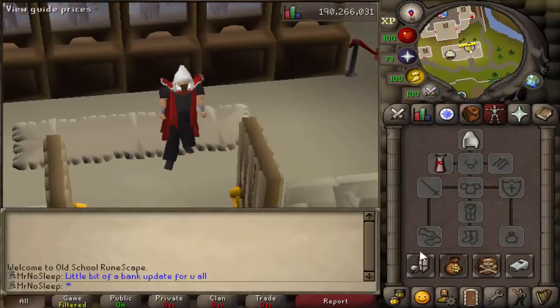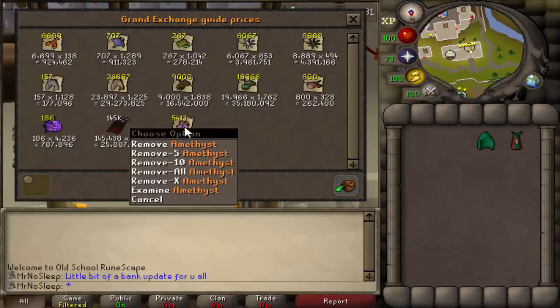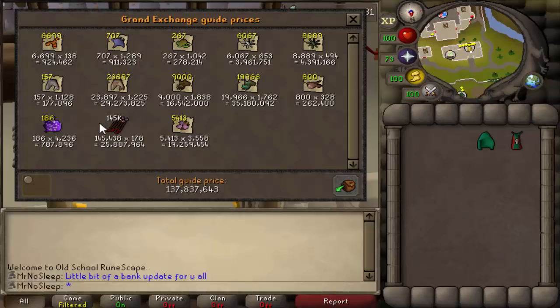The overall price check on all the valuable stackable items just in the inventory is 137 mil, and with everything in the rest of the bank combined, probably looking at another 250 mil. It used to be worth a lot more, but a lot of the main items actually did go down quite a bit. The economy's been up and down over the past couple of years in this game, so from a value standpoint it may not be as much, but there's not much PvMing that goes on on this account.